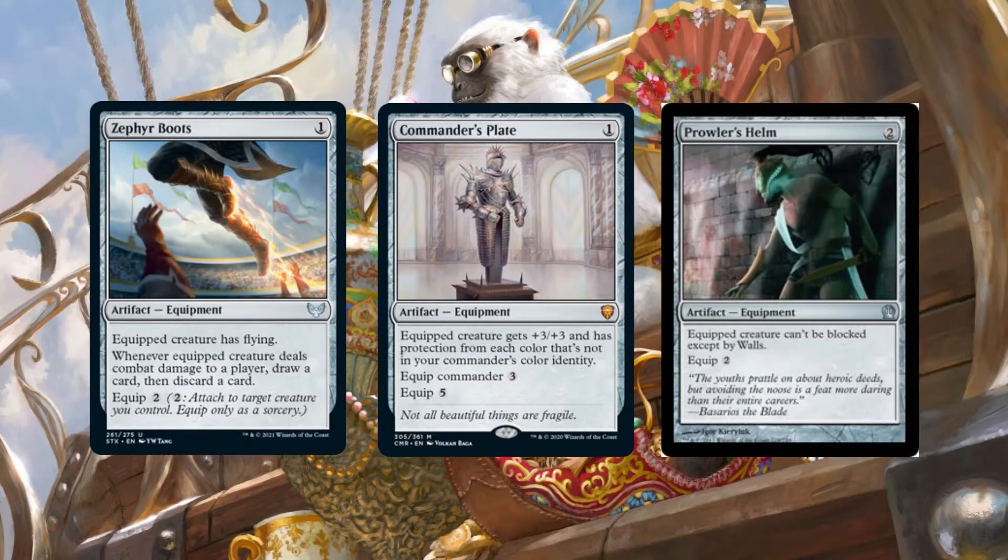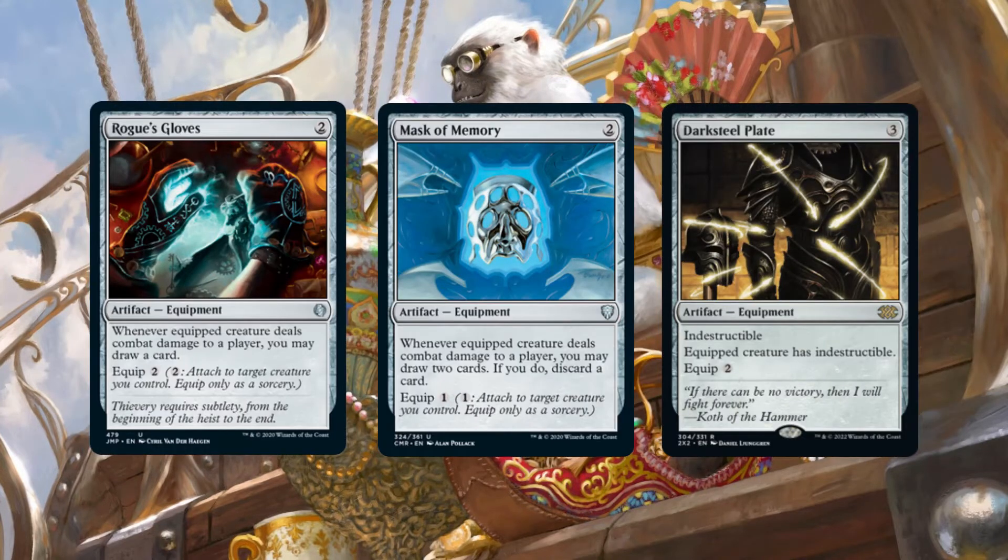Evasion equipments allow Ragavan to avoid combat with other creatures, and often a single form of evasion, such as flying or protection from a color, will allow us to connect with one or more players in the group consistently. Utility is a broad term, but in this deck utility equipment is mostly used to either protect Ragavan or to draw cards, as card advantage is difficult to accrue given our card pool in red.